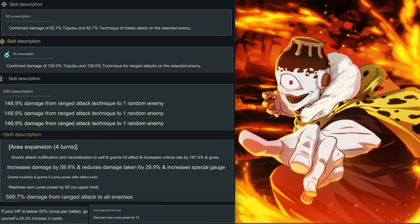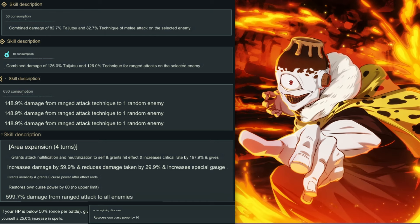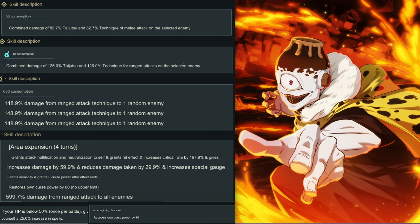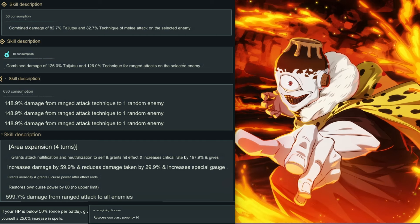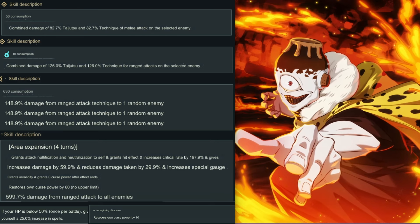As you can see, the skills are labeled here — starting from the top: Skill 1, Skill 2, Skill 3, the Ultimate, and two passives on the bottom. All these skills for Jogo and Hanmei that I'm gonna show you are maxed out, so you guys can read it right here or pause the video.